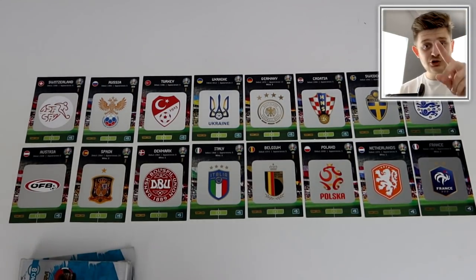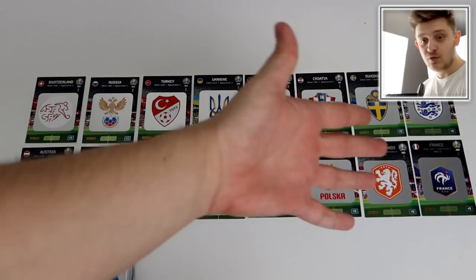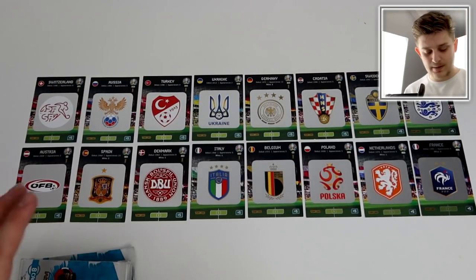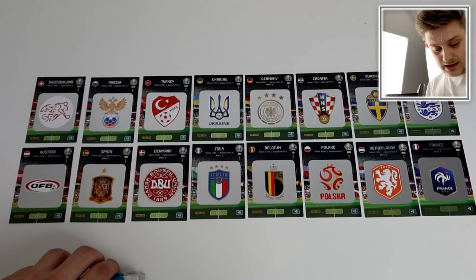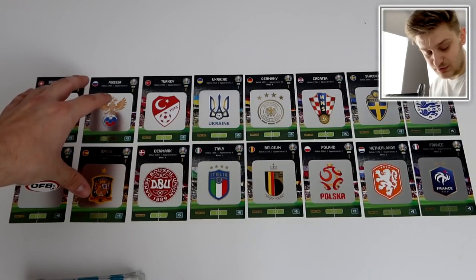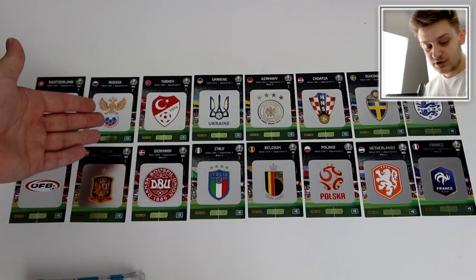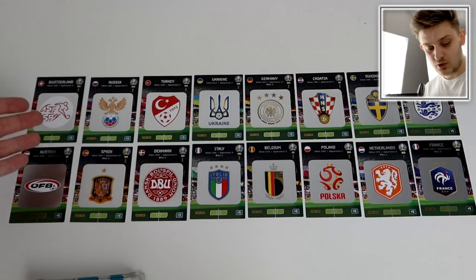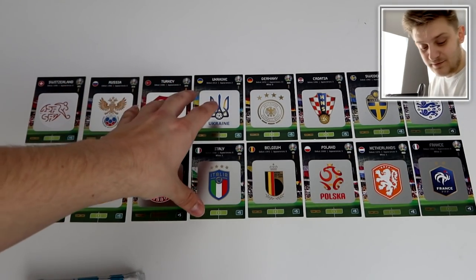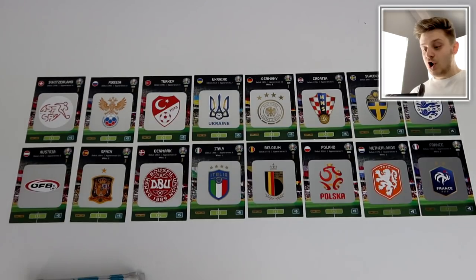Smash that like button, otherwise England won't win — and we want England to win. The winner of Switzerland versus Austria will play the winner of Russia versus Spain. The same bracket logic applies across all four matchups. So who knows what's going to happen? Without further ado, let's get into the first pack — make your guesses in the comments section now.